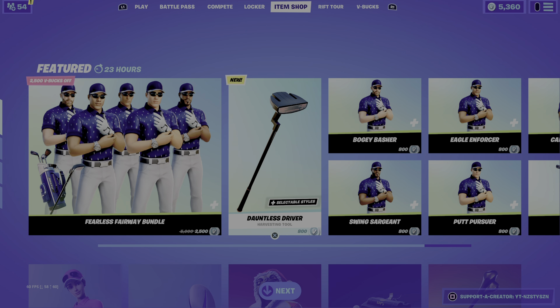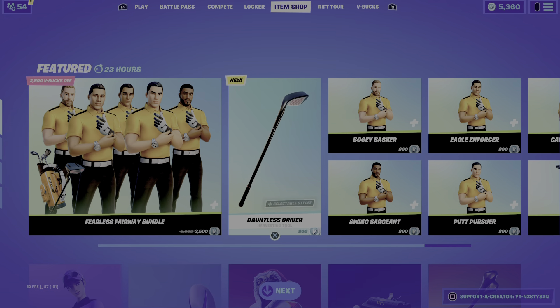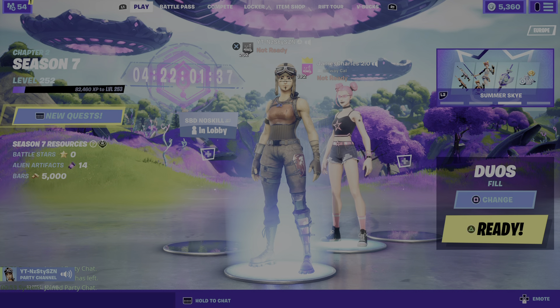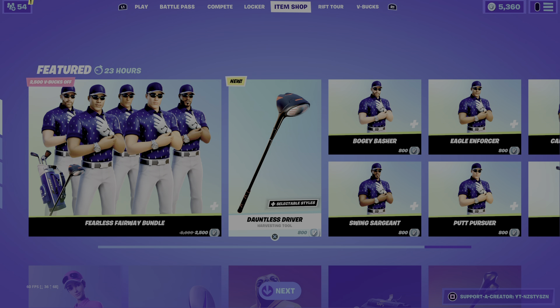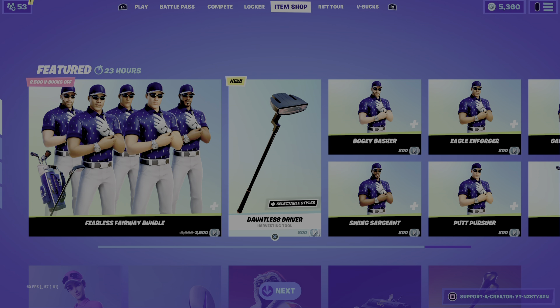If you end up buying anything from the item shop, please consider using code YT-Nasty in the item shop to support me and my 27 children. The rumor on the street is if you use my code you'll get 20,000 Arena points — Epic said it, not me. Thank you so much, stay home, stay safe, and catch you guys next item shop video. Peace out.